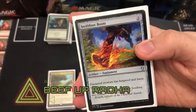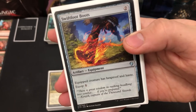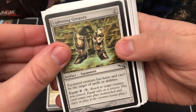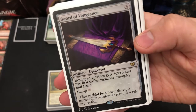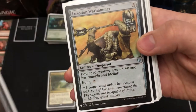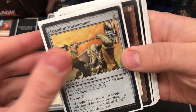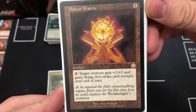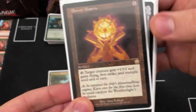Now we're moving on to the 'attach to Radha' tactic — all the stuff you're going to whack on Radha to really beef her up and make her unstoppable. Since it's so easy to get Radha out early, you've got Swiftfoot Boots, Lightning Greaves as staples. Sword of Vengeance for three to play and three to equip gives plus two/zero with first strike, vigilance, trample, and haste — super strong. Loxodon Warhammer at three for three gives plus three and lifelink with trample. Power Matrix — tap it and the creature gets plus one/one with flying, first strike, and trample until end of turn.